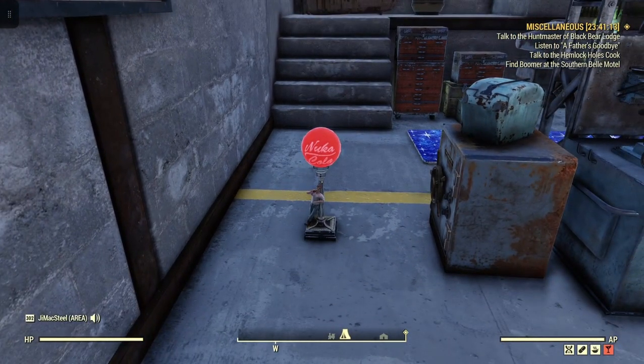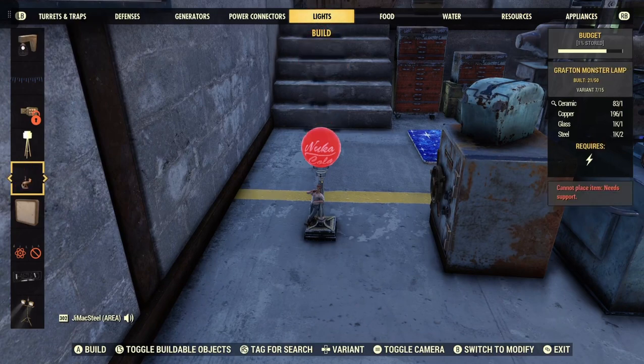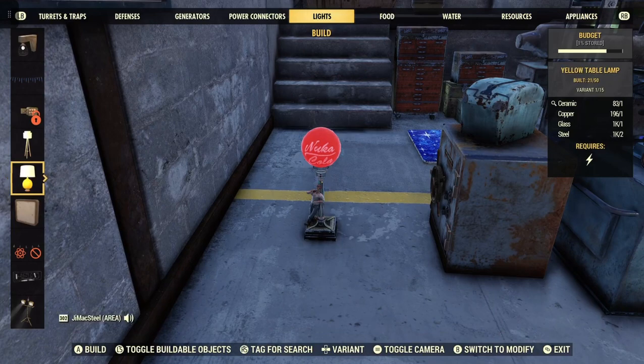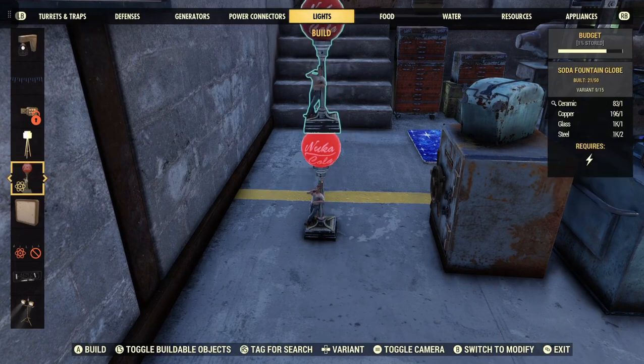What you do is go into your build menu and it's found under lights. You have to scroll down a little bit — sometimes you'll see a yellow table lamp. For me, when I scroll down it was that yellow table lamp, then just go across and it should pop up for you. There you go — the fountain globe.